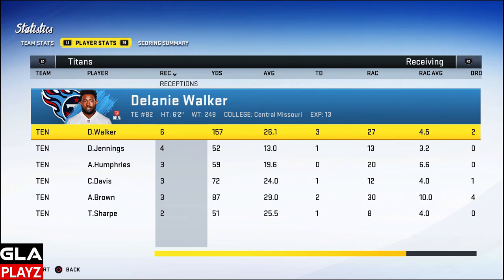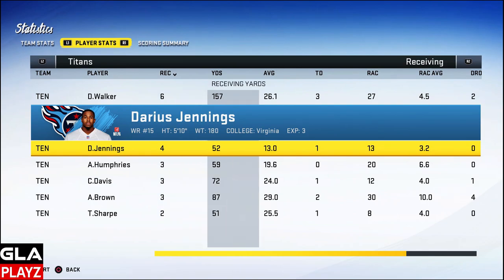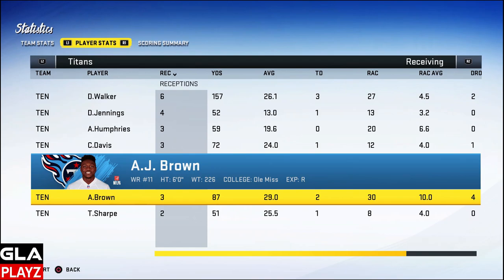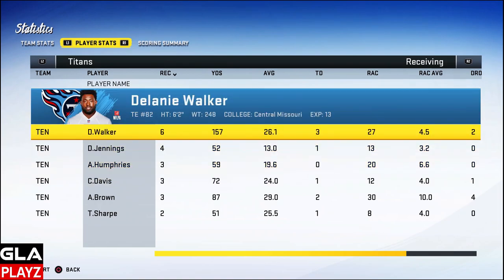Receiving: Delaney Walker is my main guy — I kept running a little go route from the empty set with him and he just shredded the cover two defense. He had 157 yards receiving and three TDs. Darius Jennings had four catches, 52 yards, one TD. Adam Humphries had three catches for 59 yards. Corey Davis had three catches, 72 yards, and one TD. AJ Brown also had three catches, 87 yards, and two TDs. Overall my entire offense played really well — I spread the ball out but Delaney Walker was definitely my all-star at tight end today.